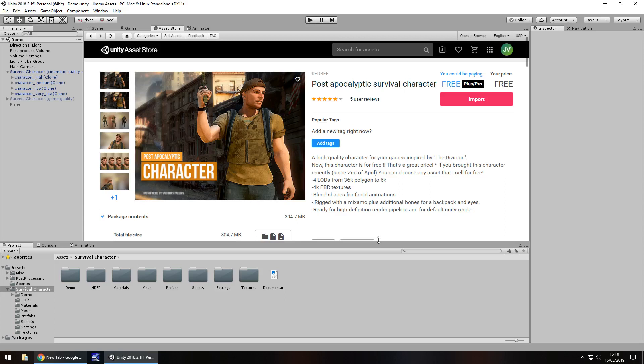Hey guys, Jimmy Vegas here and today we are taking a look at an asset in the Unity Asset Store called Post Apocalyptic Survival Character. It is currently free, looks like a nice quality asset, and the developer, Red Bee — I have actually downloaded a few of their assets before and they have always been of good quality.